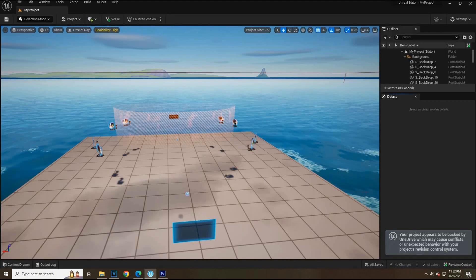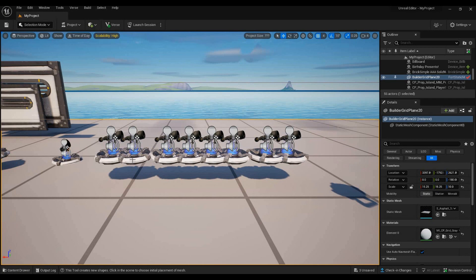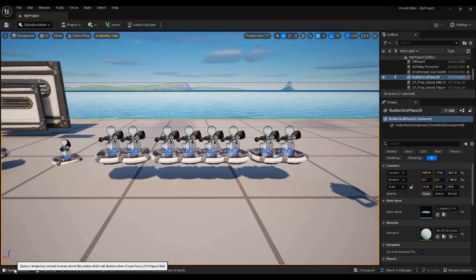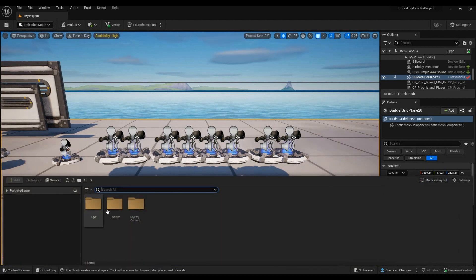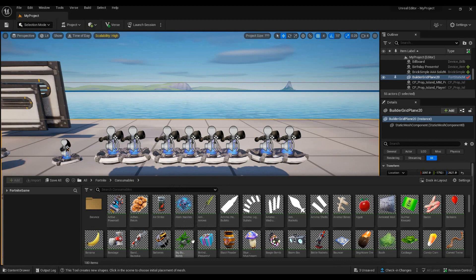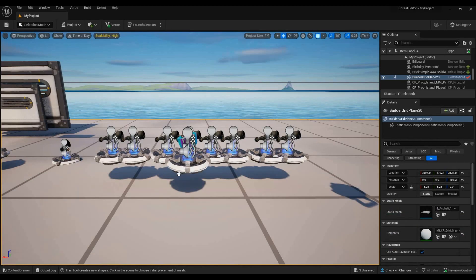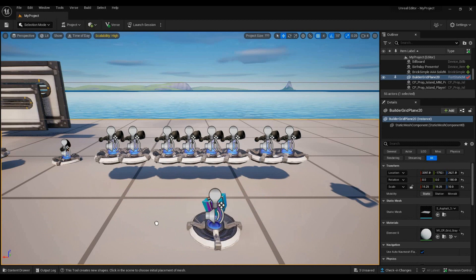The first thing you want to do once you download this program is select a map — whichever map you want. To select an object and put it in your creative map, come over to the content drawer on the bottom left side, click on that, then click on Fortnite. You can choose device, weapon, or anything — I'm going to click on cosmetic and select the present. Hold the left click button on your mouse and place it around.